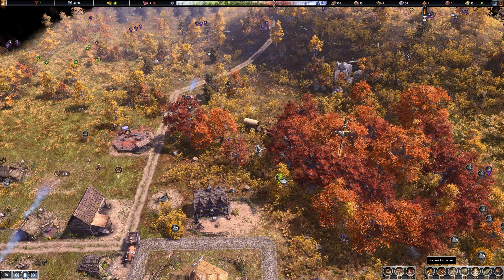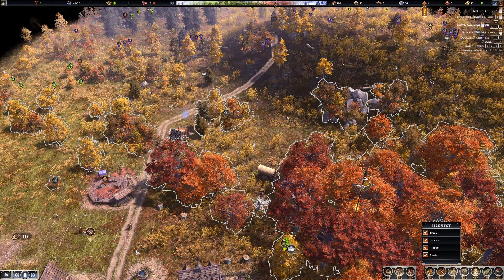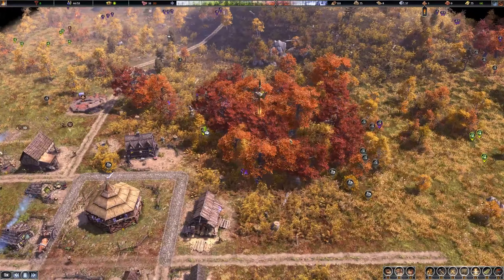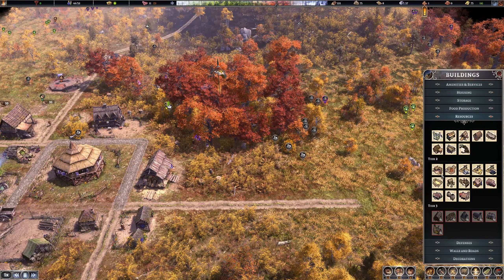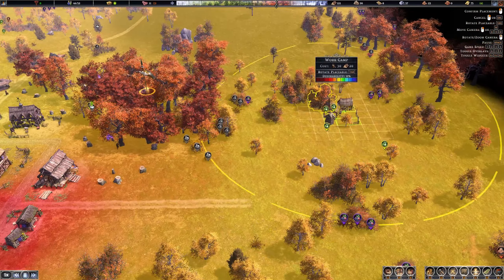We are cutting down a lot of stuff around here. Maybe we should grab this stone as well. I'm also thinking maybe we should use this new building that we got — a work camp. So it's more effective.